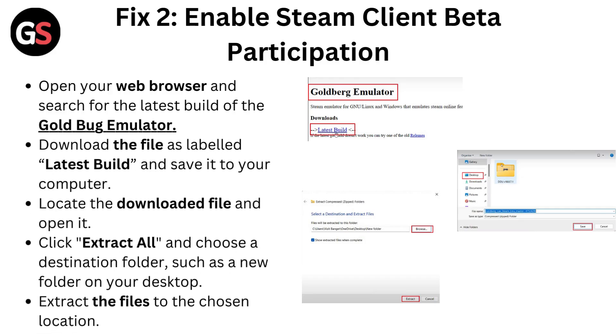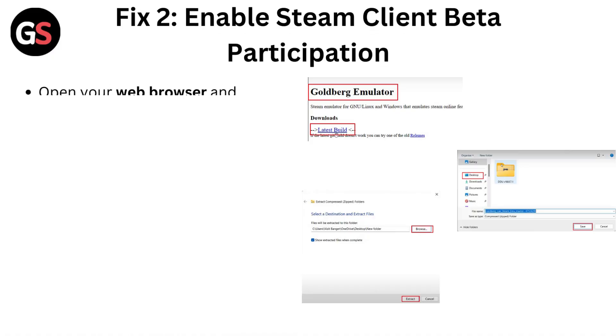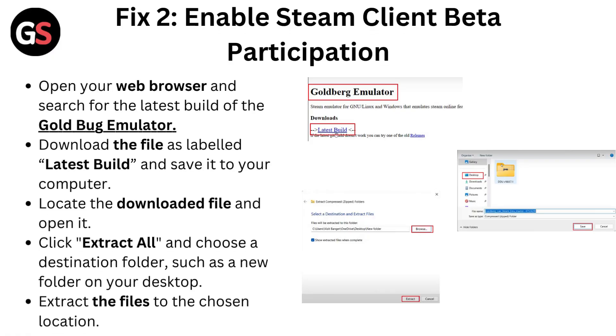Fix 2: Open your web browser and search for the latest build of the GoldBug emulator. Download the file labeled 'latest build' and save it to your computer. Locate the downloaded file and open it. Click 'Extract All' and choose a destination folder, such as a new folder on your desktop. Extract the file to the chosen location.